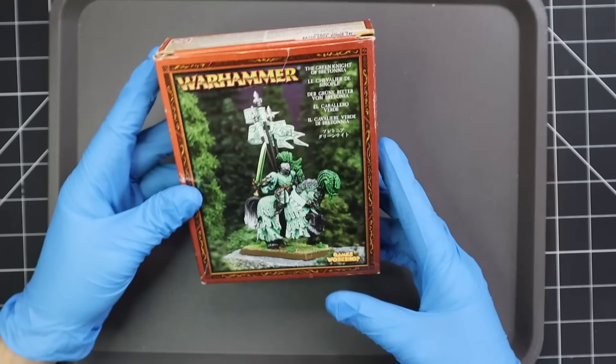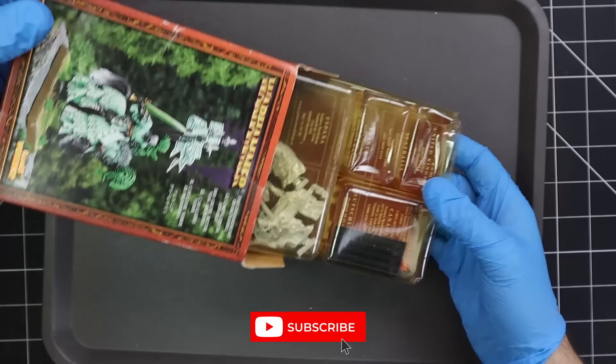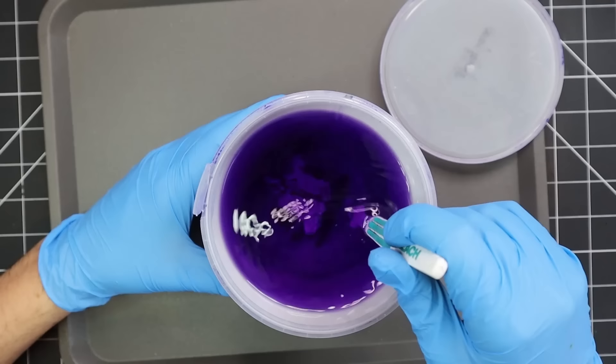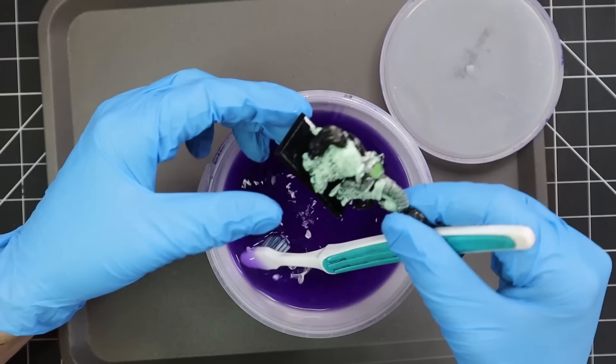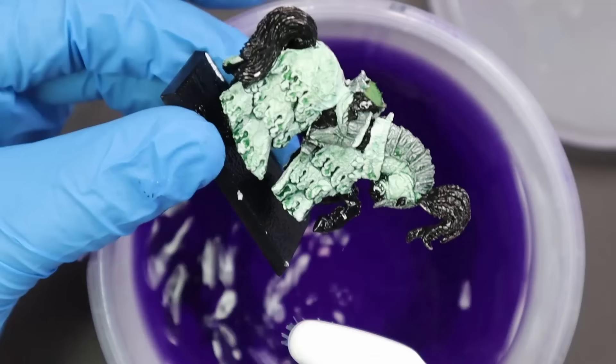Here is the Green Knight in his original box. The box is a little bashed but I'll never throw it out — it's very iconic to me. The completed Green Knight in it is not the one we're working on today. I dropped my original childhood Green Knight in some isopropyl alcohol two days ago and let him sit and stew in there ever since. Now I'm going to try to break him apart, clean him up, and bring him up to a glorious state.